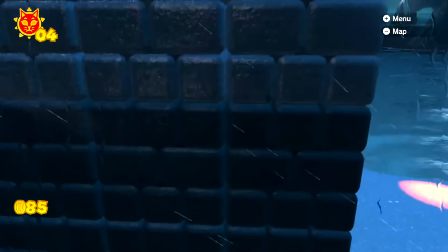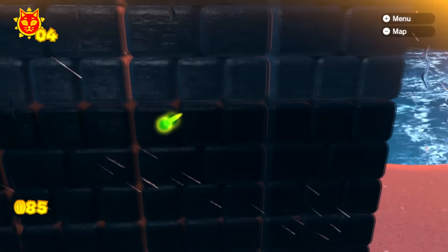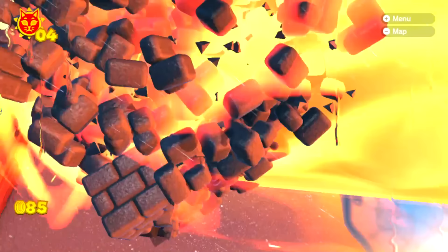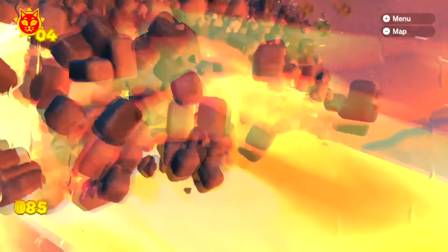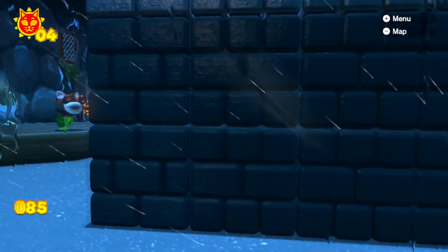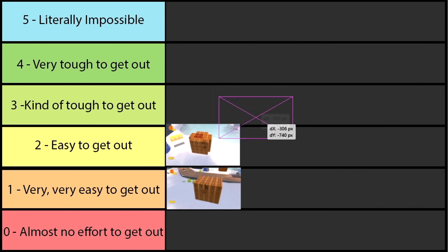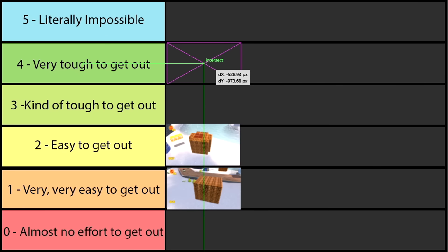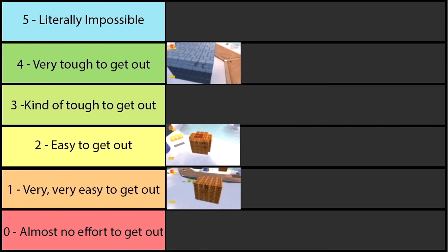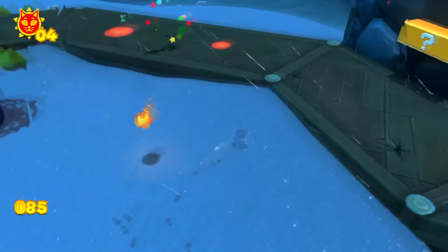It looks like Bowser is taking the bait. He jumps over, aims at Bowser Jr., and blasts open a hole in the wall — in fact, he blasts the entire prison to smithereens. I'm ranking this prison at level 4 because it's seriously difficult to escape: I had to use Bowser Jr. as bait to get Bowser into the right spot, but it is possible to get out.